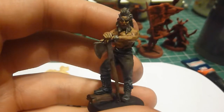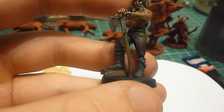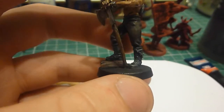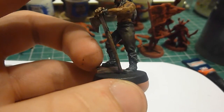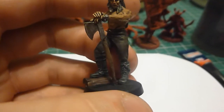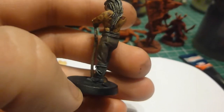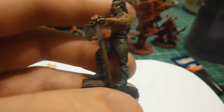The metal was achieved with Lead Belcher, Nuln Oil, and then an Iron Breaker dry brush. The handle is literally Steel Legion Drab and an Agrax Earthshade wash. The boots are Eshin Grey with a wash of Nuln Oil, a Longbeard Grey dry brush, and then another Nuln Oil wash — there are a lot of really deep and dark washes on this. The trousers were Rhinox Hide, Steel Legion Drab dry brush, Agrax Earthshade wash, then a Tyrant Skull dry brush and another wash on top of that.